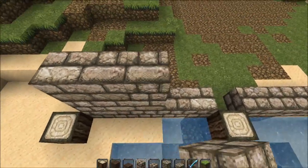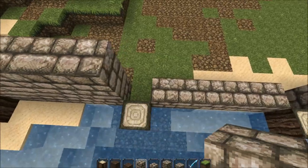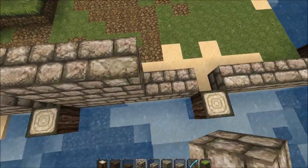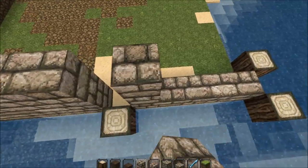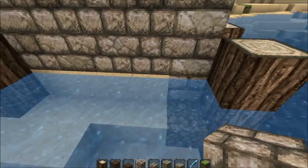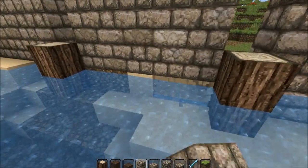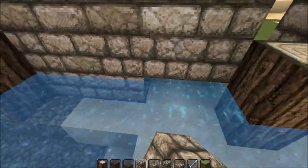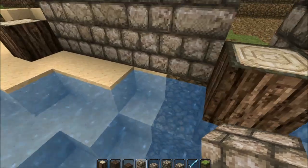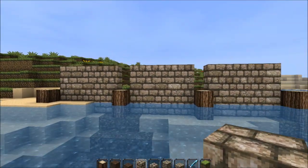We're going to build these stone bricks up to three from the ground level, not including the water, which I'm not doing now. At ground level with the water it's going to be four most places, but we can sort that out later. It's going to be a bit uneven here but that's not the end of the world.